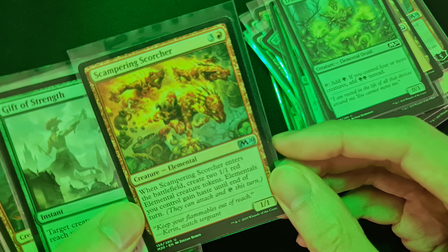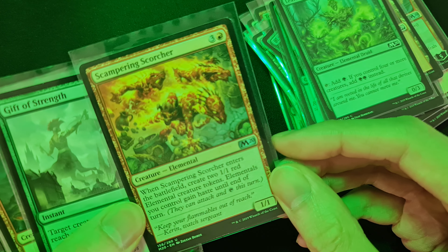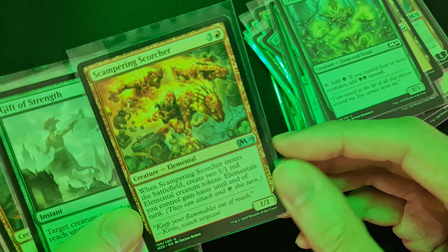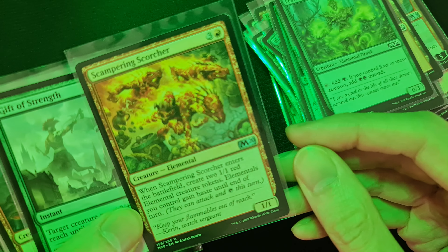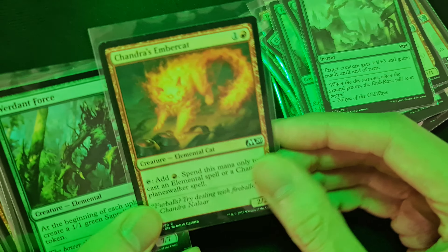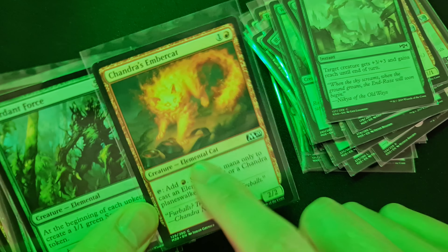Scampering Scorcher: when it enters the battlefield, create two one one red elemental tokens, and elementals you control gain haste until end of turn so they can attack right away. That's the meaning of haste.